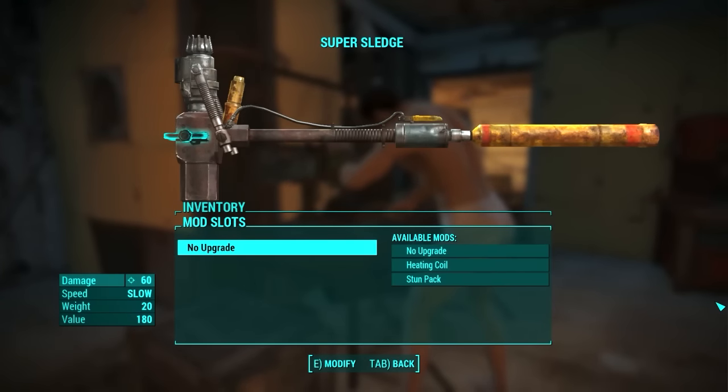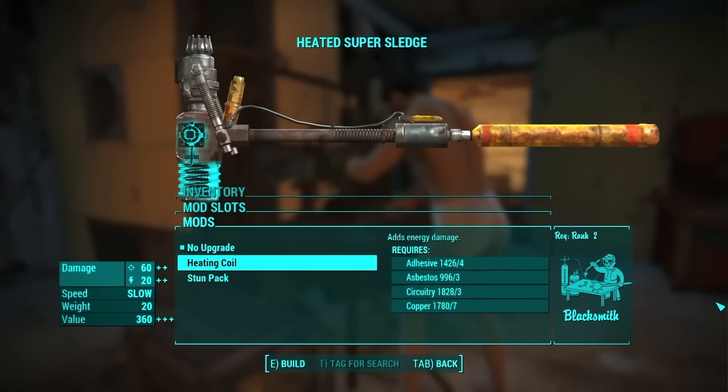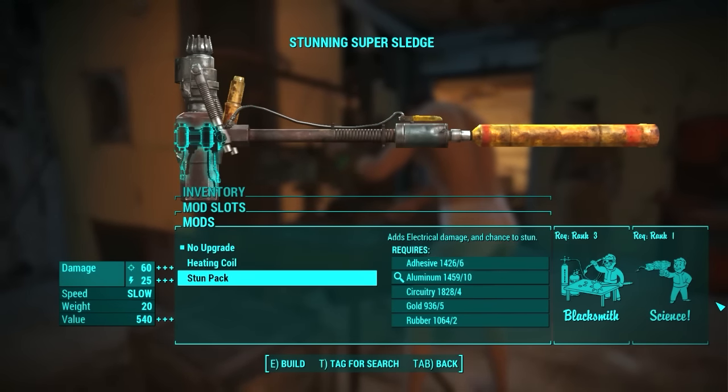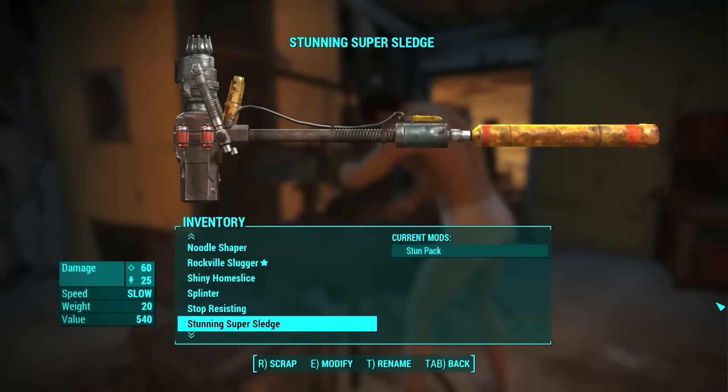Another type of Sledgehammer is the Super Sledge. This is the Super Saiyan version of the Sledgehammer. You can add a Heating Coil to it that adds energy damage, or a Stun Pack that adds the ability to stun, like the Baton. It does a shit ton of damage and it is worth a shit ton of caps. Stunning Super Sledge is just a great name.